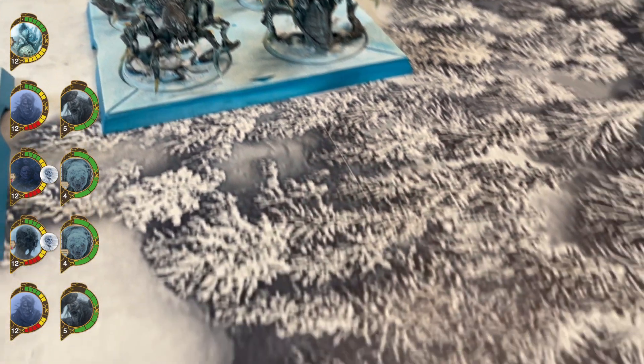Je vais faire un début de tour ennemi et craquer un token ordre d'Arya pour faire une manœuvre. Je vais faire une manœuvre de 6 de cette unité-là. J'active une petite unité qui va faire juste une petite manœuvre. J'active cette unité-là, qui va faire une manœuvre de 6 et une marche de 12. Je fais le deuxième début de tour ennemi et craque le dernier token d'Arya — une manœuvre de 6. J'ai 5 activations donc tout le monde ne peut pas bouger. J'active ce plateau-là pour faire une manœuvre ; à l'activation, ils prennent 3 corpse tokens.